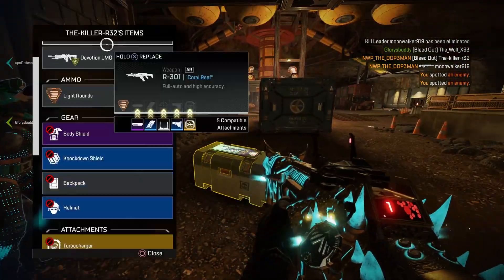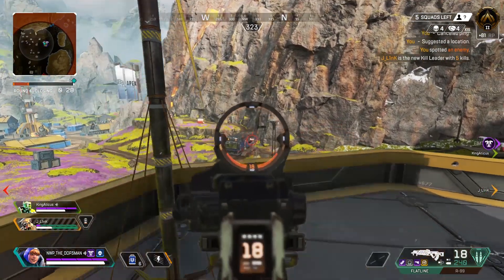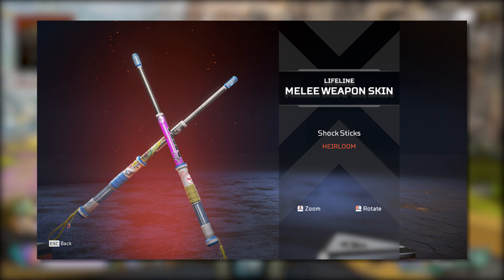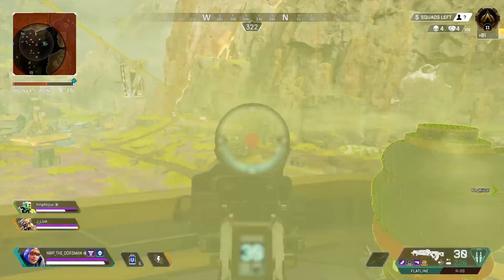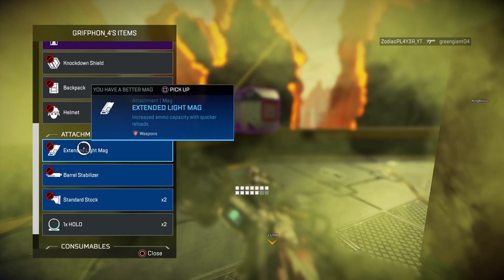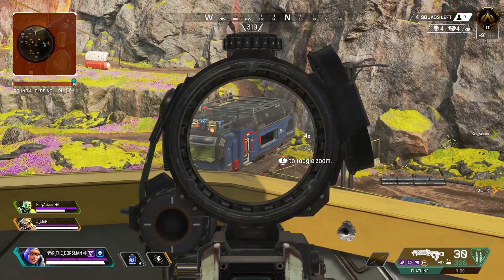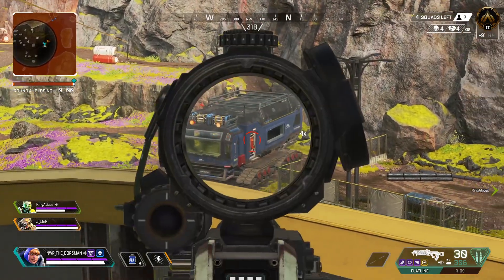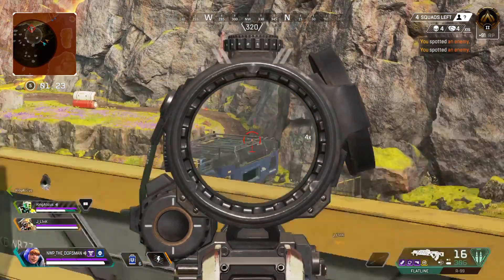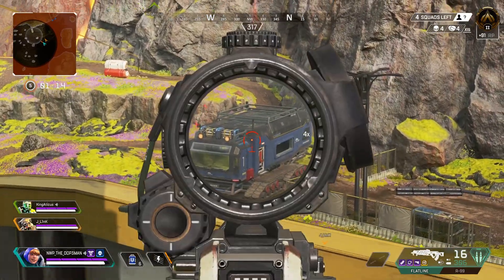Some of the major key changes: we have a limited time mode, event exclusive challenges with free earnable cosmetics including two legendary weapon skins, and 24 event-limited premium cosmetics that you can earn. These lead to the Lifeline heirloom — some badass drumsticks that look way better than the earlier leaked images. The 24 premium items can be unlocked via direct purchase with Apex Coins, crafting materials, or random unlock with event Apex Packs. The currency in these packs has also been replaced with non-event loot drops, yielding more loot overall.